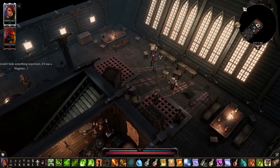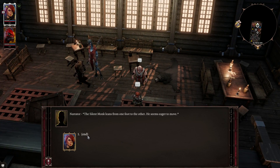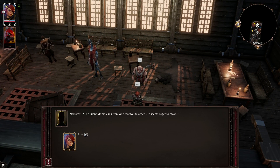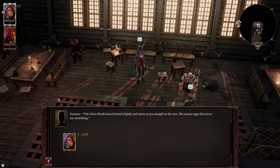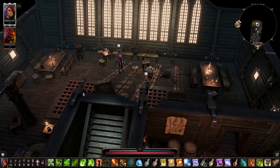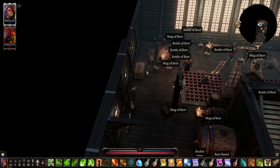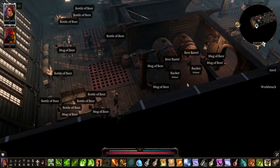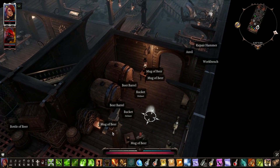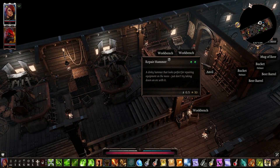The silent monk leans from one foot to the other — he seems eager to move. She stares at you straight in the eyes, eager for you to say something. Ифon is right there — it's interesting. I didn't pick him up as a character, but he is definitely an option at this point if I ever wanted to change my party. I'm gonna pick up that repair hammer.